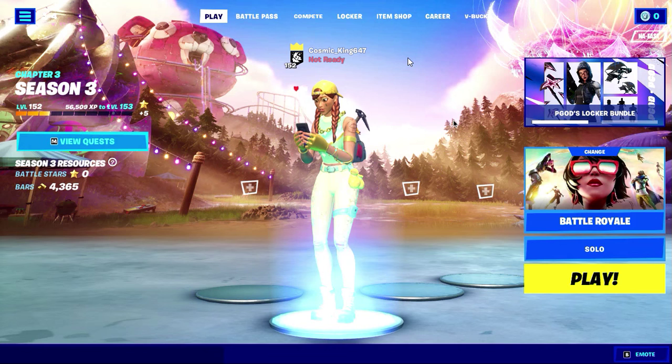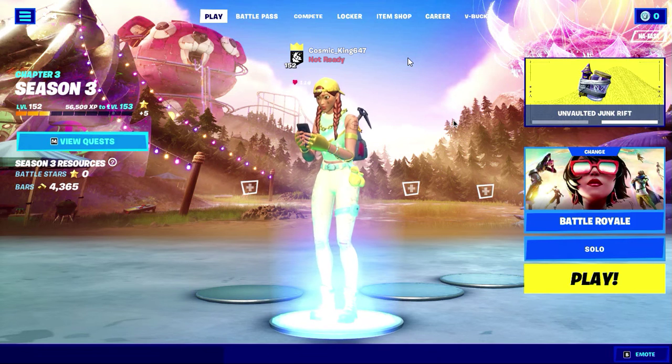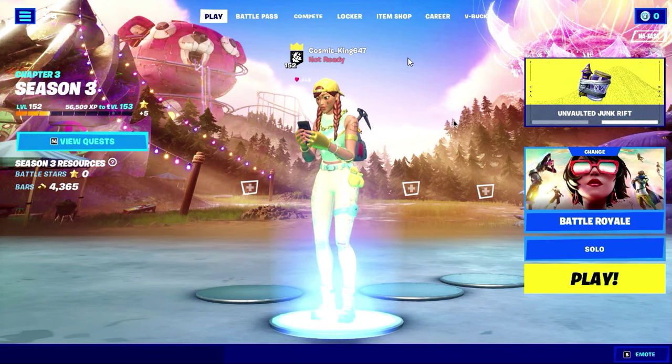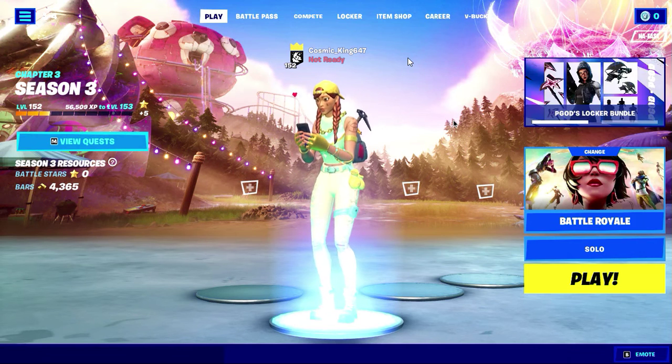To unlock the Golden Goal Spray, you need to eliminate 3 opponents. To unlock the Regal Rocket Glider, you need to eliminate 7 opponents. To unlock the Nice Shaw Emoticon, you need to deal 250 damage to opponents. And finally, to unlock the Rocket League Trophy Back Bling, you need to deal 1,500 damage to opponents.